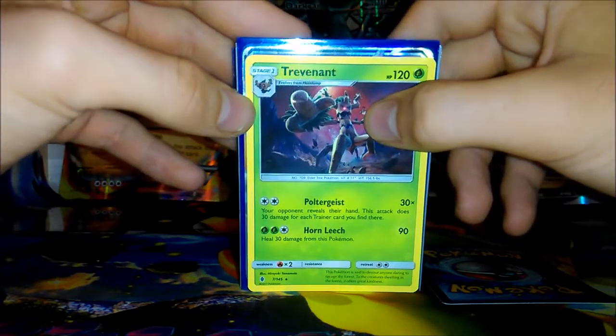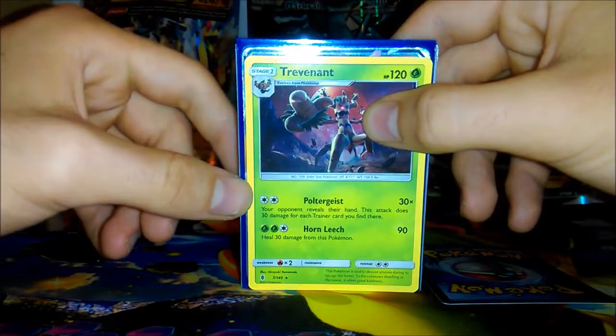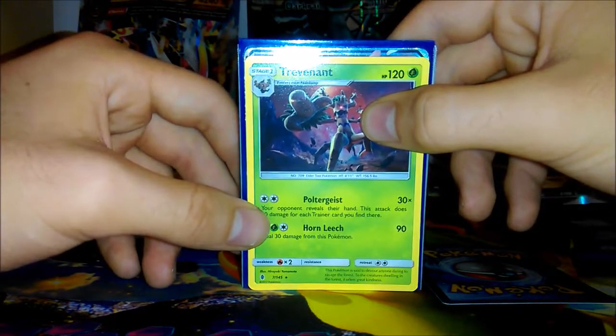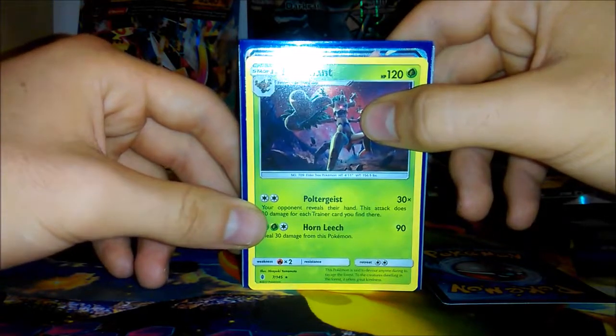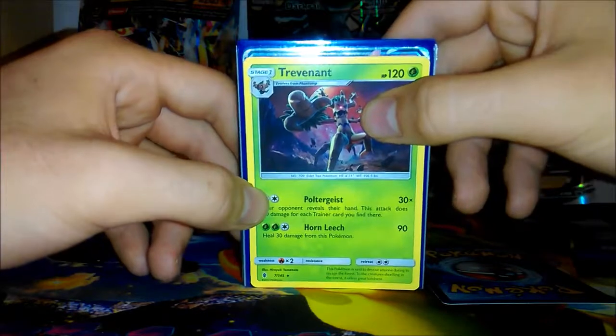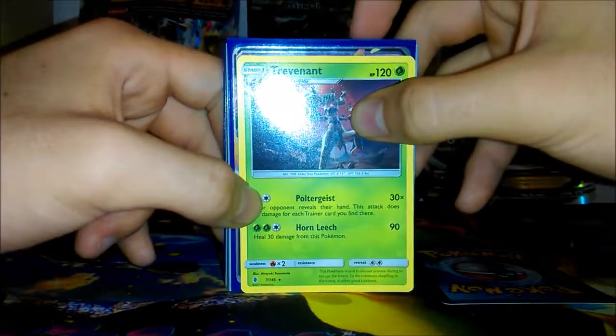You guys can already probably see the outline behind this Trevenant. I did pull a GX. I will preface this by saying that this GX was integral to me winning this event. Without it, I don't know if I would have been able to — I would certainly have had to go down a different route with my deck building and probably use two types of energy.